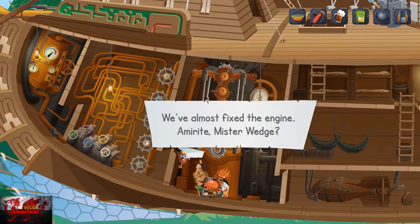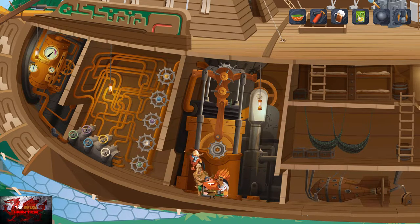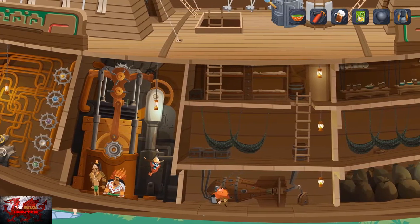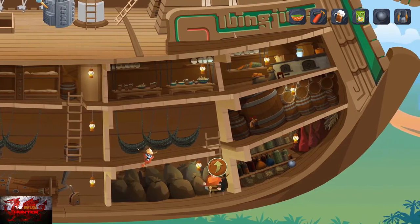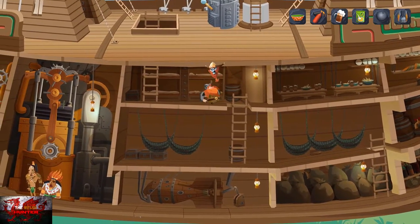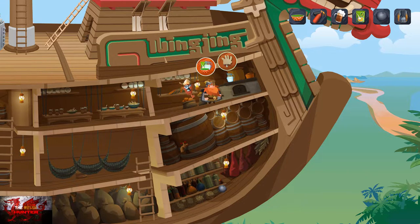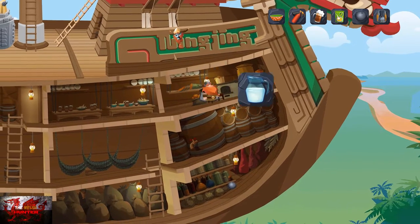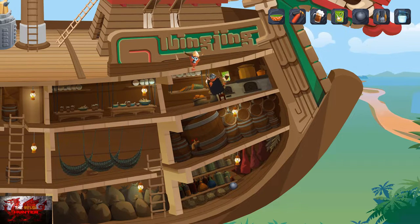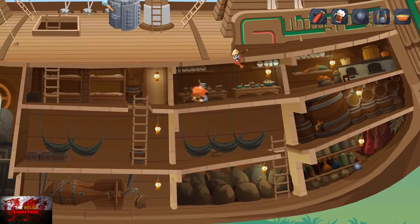Speak to the two crew members — let's call them Timon and Pumbaa. Then head back up to where we found the porridge. The captain wants breakfast — so interact with the milk first, then add the porridge. Once you've got the bowl full of porridge, head back up and interact with the strange device in the middle to complete it. Go left, up the ladder, interact with the captain — give him the porridge and then the beer. Now he's going to nap.